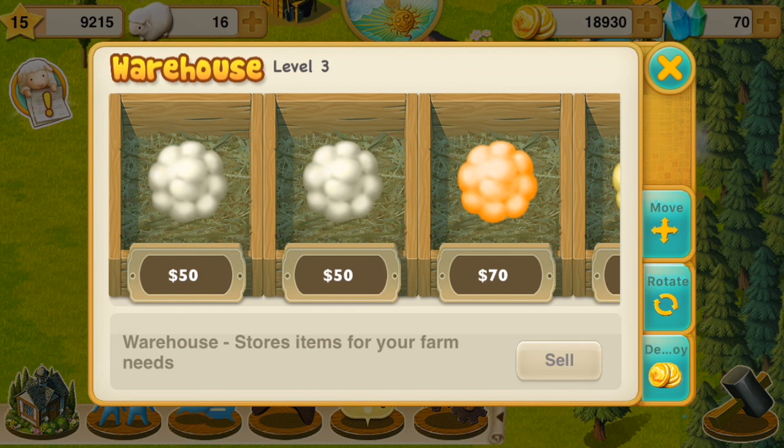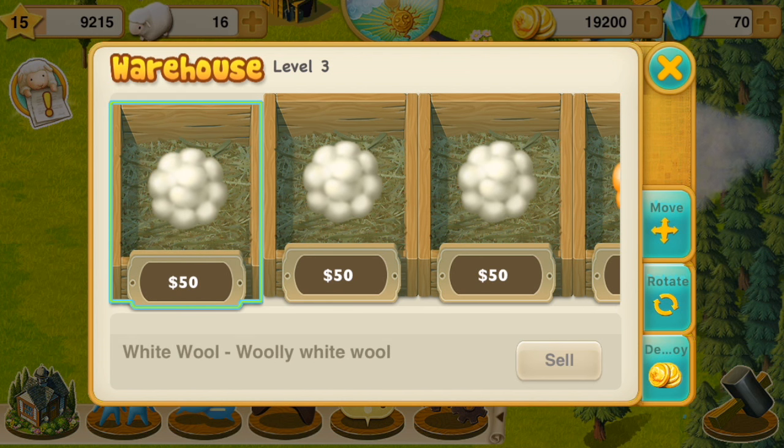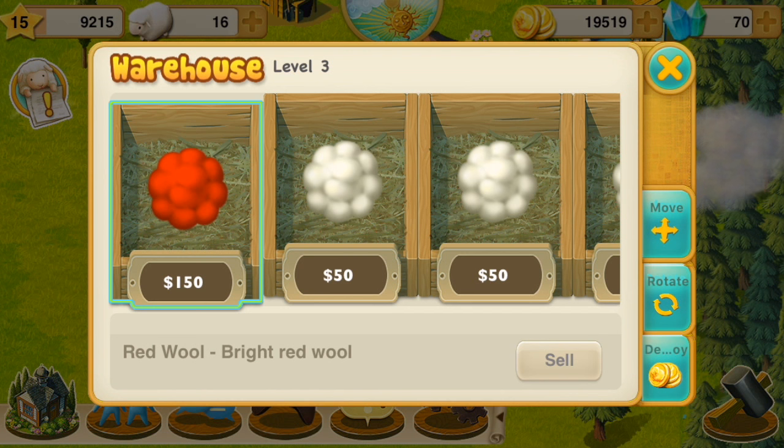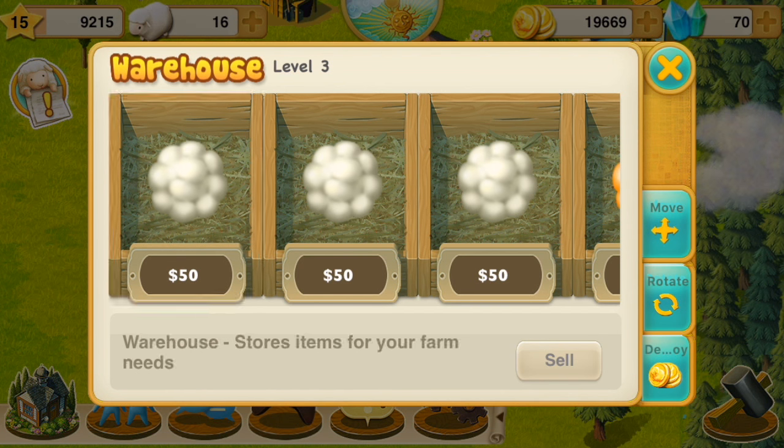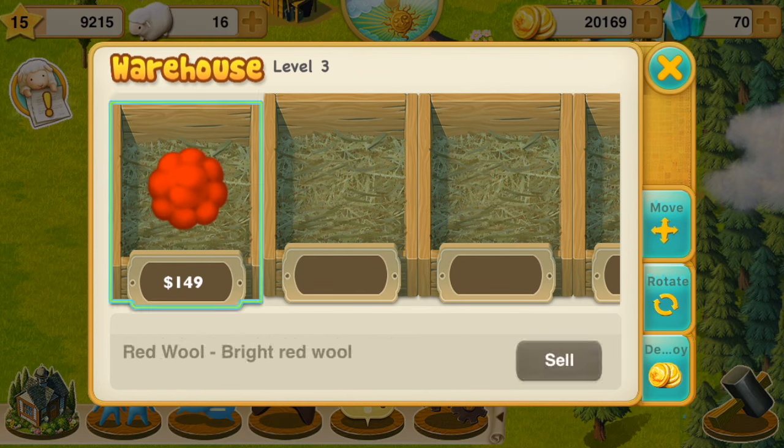So now we're going to sell the wool and we're selling it. Obviously colored wool sells for more than white wool. My most expensive sheep are the red sheep — their wool sells for 150 — but I think the most expensive sheep in the game is the purple sheep. I think that wool sells for a lot more but I don't have one yet.